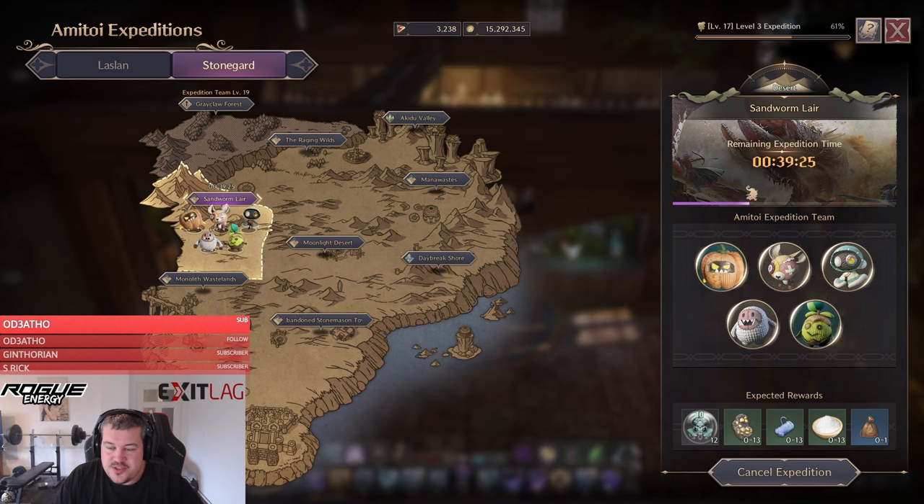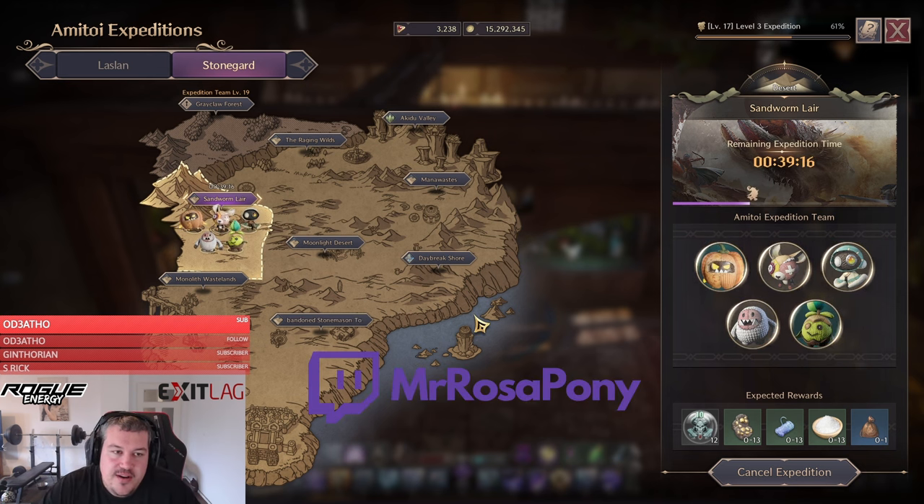I'll showcase all the sources on how you can get Trade Unlock Stones and also the best strategy to obtain them to max out the value from your resources. The first one is the Army Toy Expedition.